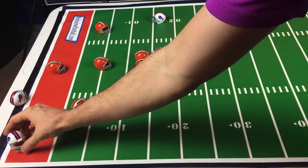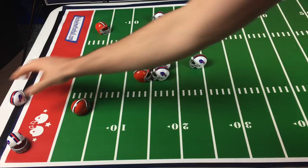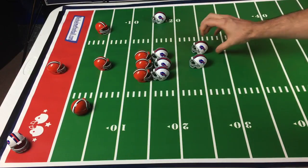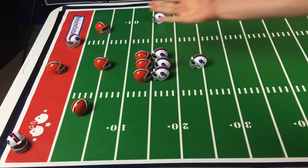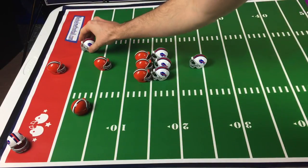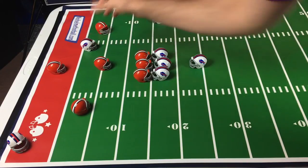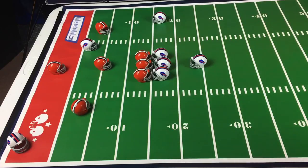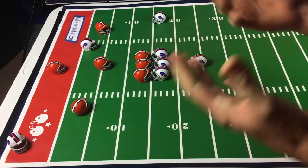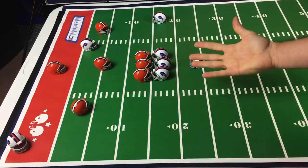If the offensive player scores a touchdown by passing the ball to their receiver who makes contact in the end zone, they score six points. A running back who runs the ball into the end zone also scores six points. Remember, your face mask counts as being in the end zone, so that would be a touchdown — but if your opponent's player is just outside the end zone, they would be down at the one yard line. After scoring a touchdown, you will go for an extra point by flicking a helmet towards a field goal.